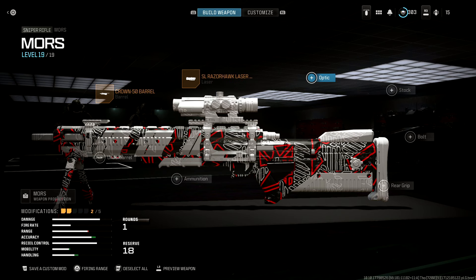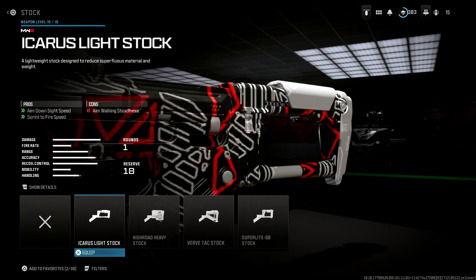We don't need an optic on this — I think the stock default scope is absolutely fine, I actually quite like it. In the stock, we're using the Icarus light stock. Once again, we're going for those ADS stats and the sprint to fire speed. We do lose some aim walking steadiness here, but it's worth it for the amount of ADS speed and sprint to fire speed we're getting.